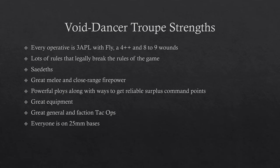Everyone is on 25mm bases, which people overlook but is really powerful. It's the smallest base size in the game — effectively an inch — which allows you to more easily dash off vantage points and block movement. If your opponent is on a 28mm or 32mm base, you can create a 25mm gap around a barricade that only you can move through.